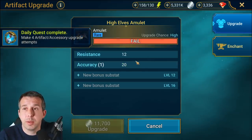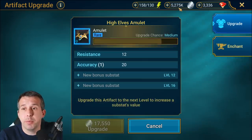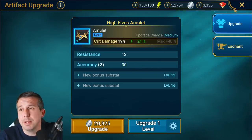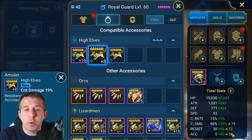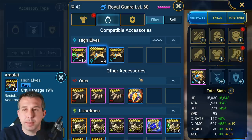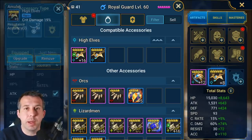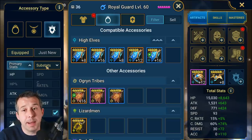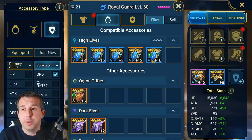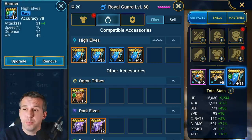I rolled it twice — that's actually really good, so that gives me 30 more accuracy, which makes getting to the accuracy number I need much easier. I pulled accuracy out of the amulet which means I need less accuracy elsewhere. I would then take an accuracy banner ideally with speed on it — an accuracy banner with 10 speed and a bit of HP. This is kind of like a mid-game build: HP, crit damage, accuracy with speed ideally.